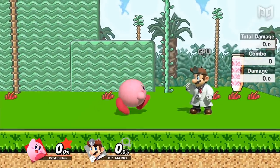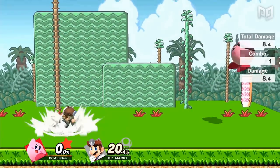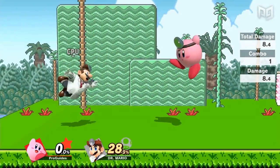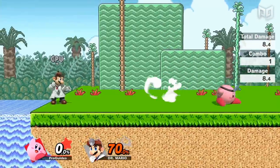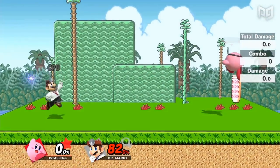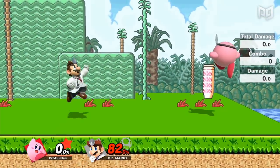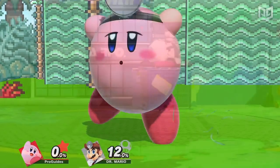Kirby can skip years of medical school by swallowing Dr. Mario. In doing so, Kirby gains access to Mega Vitamins, a great projectile that can be used to zone or start combos. Kirby can even link this into a forward smash for an early kill confirm, and the wall of pharmaceuticals acts as a great deterrent against a slow character like Doc.